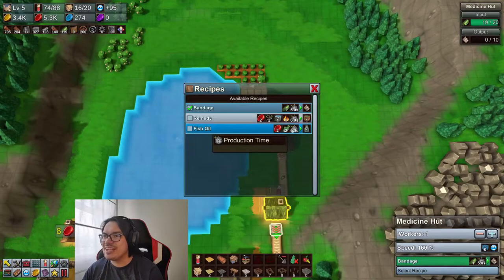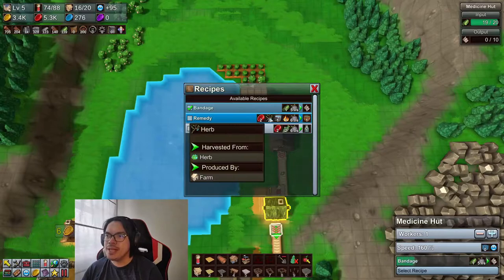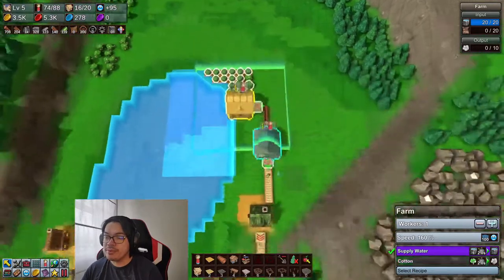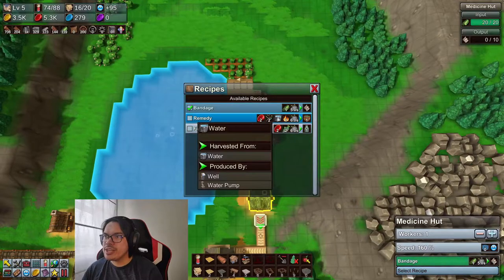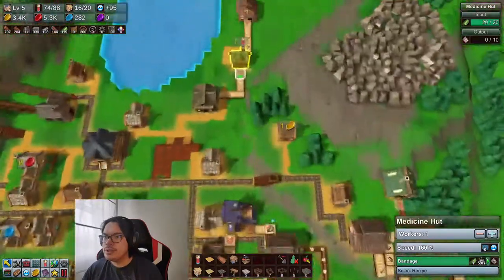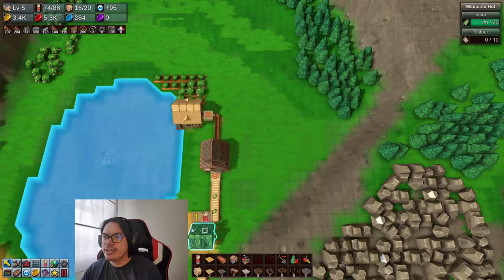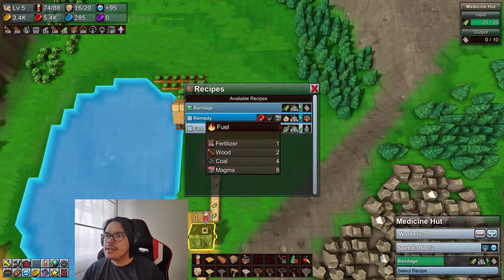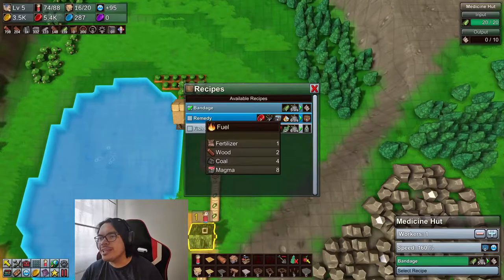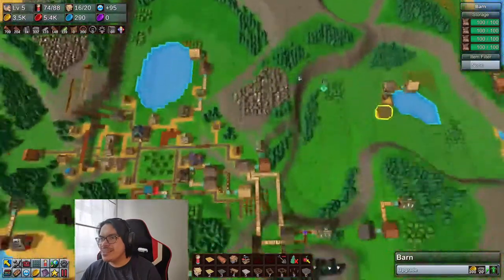We have a medicine hot bandage situation here. I do want to get some fish going, and I want some remedy too. Herbs can be grown with a farm, so that's good to know. What it needs is water, which isn't a problem because I can draw a well here. The wood — I can have a recipe using magma coal or fertilizer, and there's a fertilizer farm here, which means I just have to deliver it from here to there.